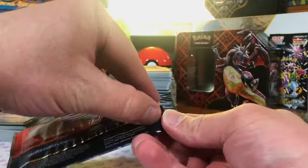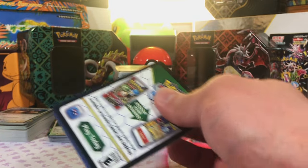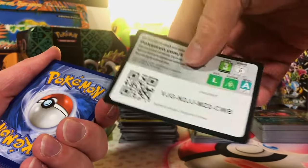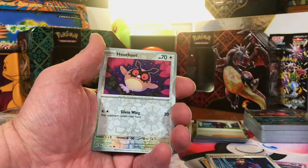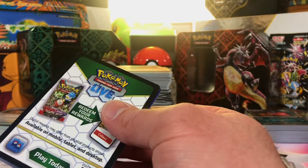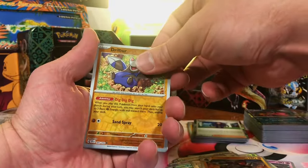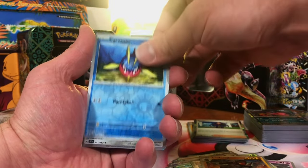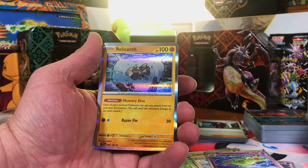11 packs of Temporal Forces — let's see if we can snag that Iron Crown again. Let's go for one of the other ones this time — Gouging Fire or Waking Wind. Electivire Reverse. Hoot Hoot Reverse. And Myrodon Hollow. Last set in the Scarlet and Violet era — let's make it count. Drillbur Reverse. Carvana Reverse. And Melmetal Hollow. Roselia Reverse. Rapidash Reverse. Relicant Apollo.